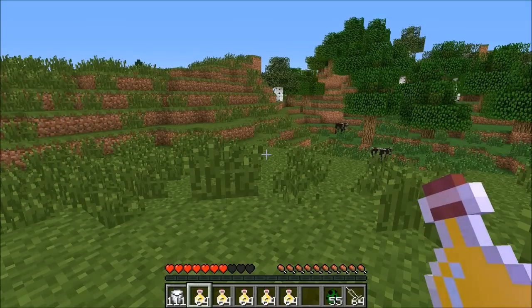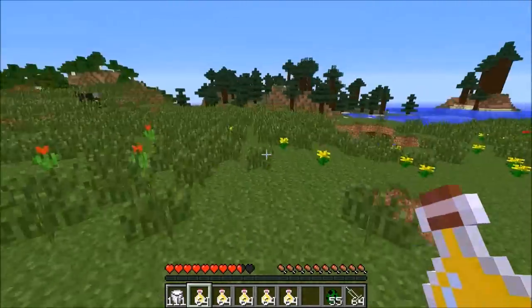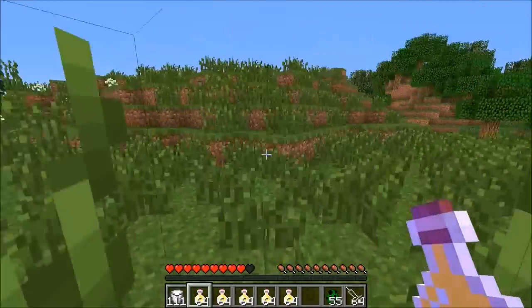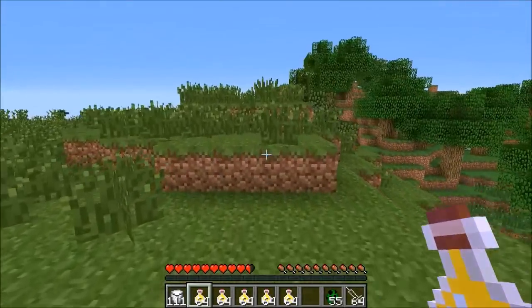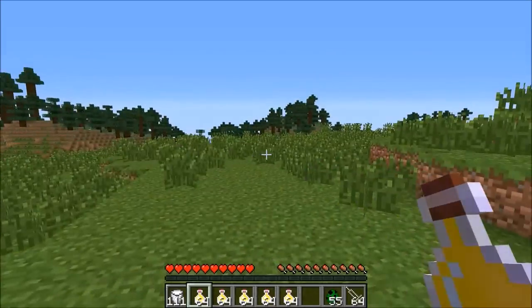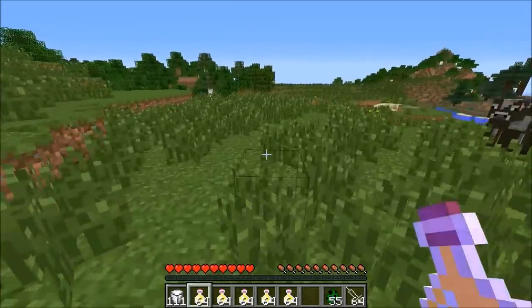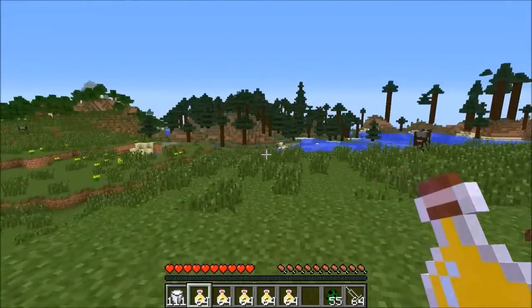Hey guys, it's Pat and welcome back to another Minecraft video. Today it's gonna be a mod showcase on the Flowstone mod, and this mod just came out. It's really cool, so I'm hoping I'm gonna be the first one to show it to you. The mod is actually really similar to the Lucky Block mod and also Pandora's Box, but it's not quite as crazy. Instead you get these drinks, and you drink them, and sometimes really good things happen and sometimes very bad things happen. The way to get them is actually in chests, so if you're in a village, you might find some in a stronghold, in dungeons and stuff like that. You can't actually craft them, but one of them is obtainable.